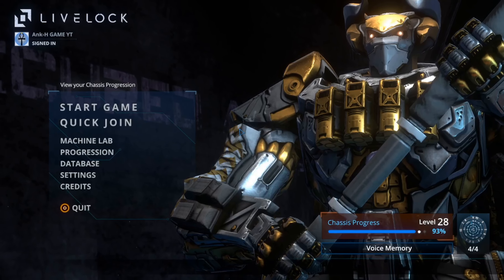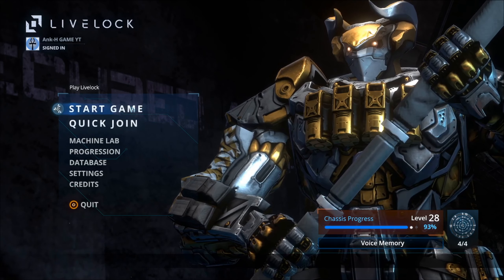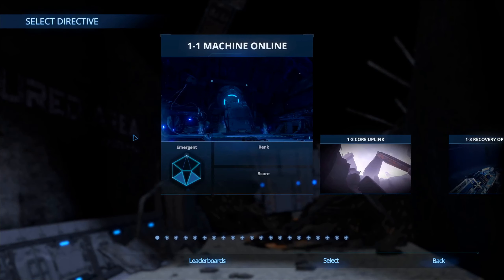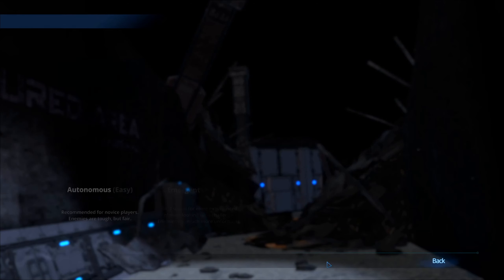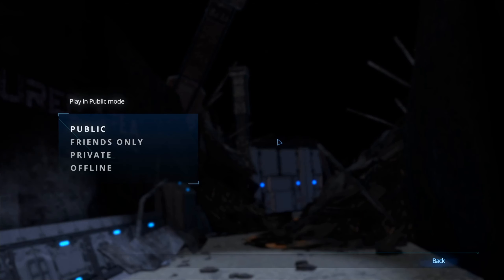To play Livelock online co-op campaign, for the host: click on Start Game, select Campaign Mode, select the desired chapter and level, select difficulty, and select privacy mode.